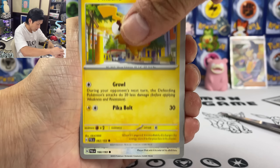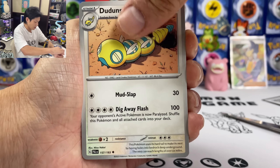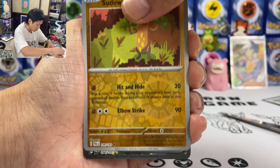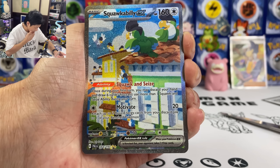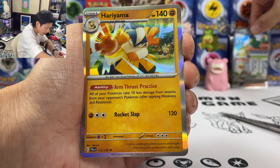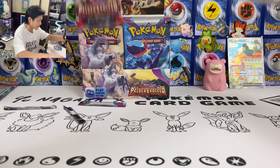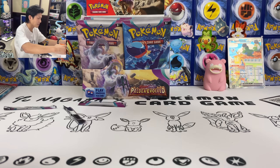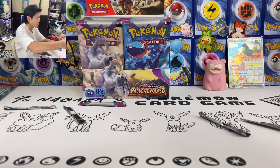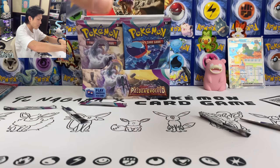We got a Pikachu — already pulled that — special artwork Pikachu. Fuecoco, Dundunsparce, Pupitar, Fogna, Sudowoodo — wow, why do I keep pulling this card? Second one already. Squawkabilly — not as playable as the Dende. I think the Dende is much better. This one is similar but you can only use it on the first turn. So I've really got one special artwork — hopefully I can get some more.